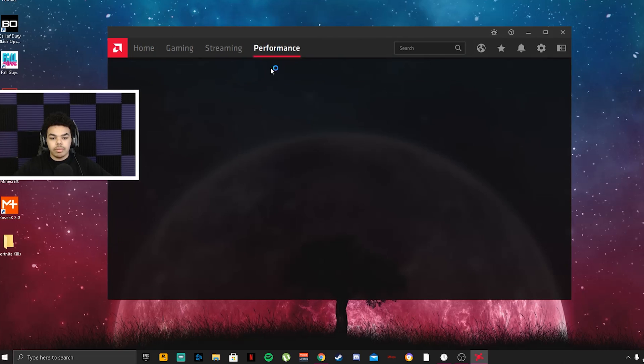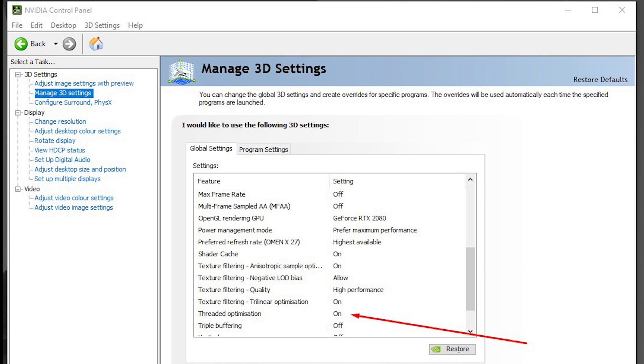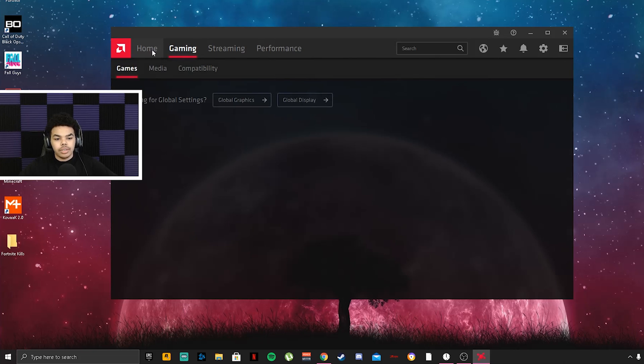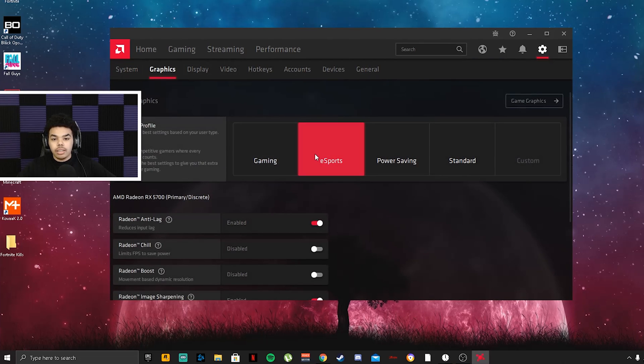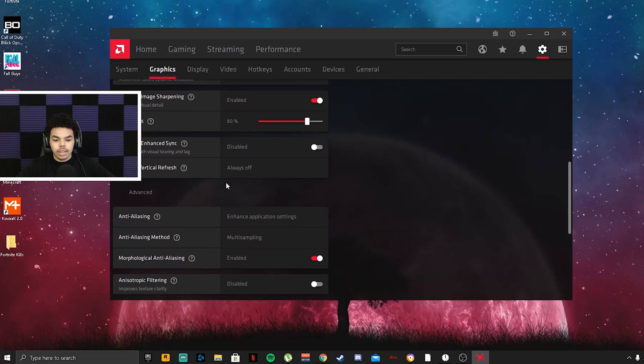After updating, go to your driver settings. If you're on Nvidia it'll be shown on screen. For AMD users, go to settings, click Graphics, then go to eSports mode and just copy all of those settings shown.